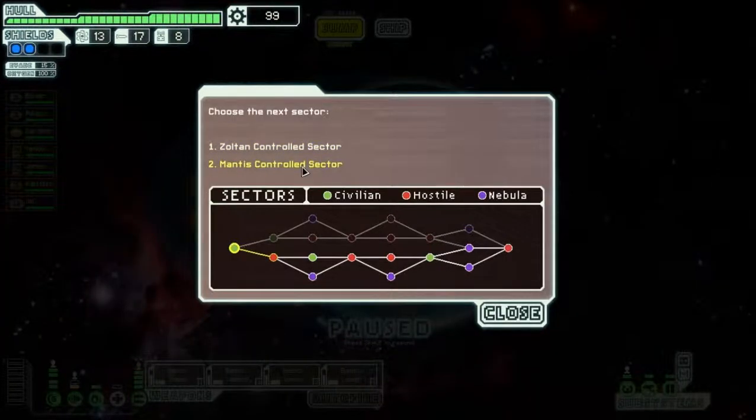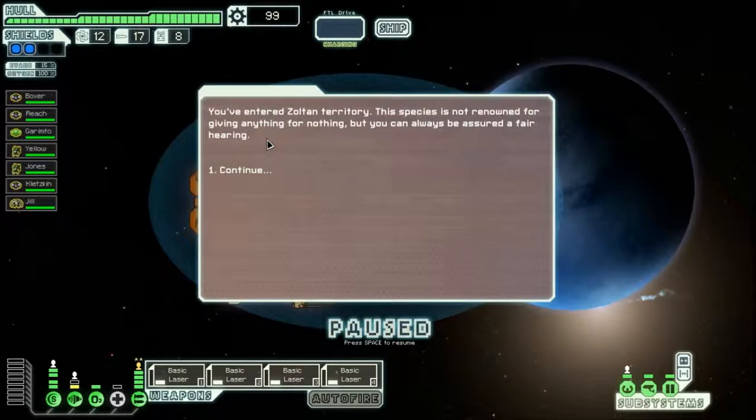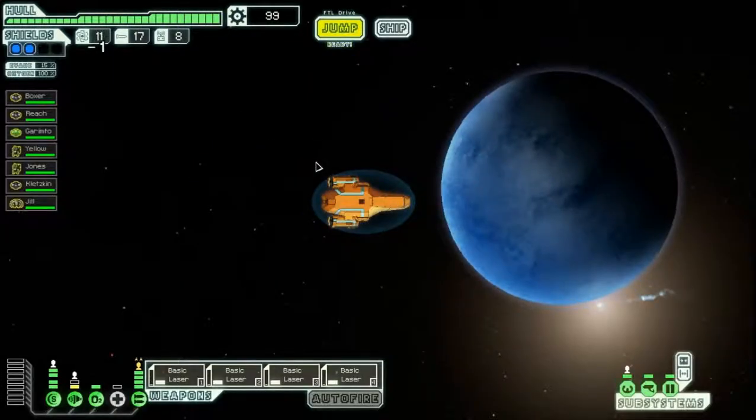I want to go to a Zoltan control sector since there's a higher probability of getting a shop that sells a teleporter, although then I have to fight basically four hostile sectors in a row. If I jump to the Mantis control sector, I only have to fight three hostile sectors. But let's go to the Zoltan control sector and fight our way through the galaxy — all will tremble before the Emperor himself. Boxer fears no one. You've entered Zoltan territory. I want to maximize my chances of getting a shop by jumping to beacons that reveal as many other beacons as possible.